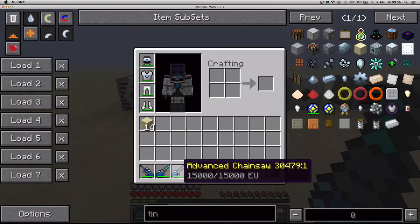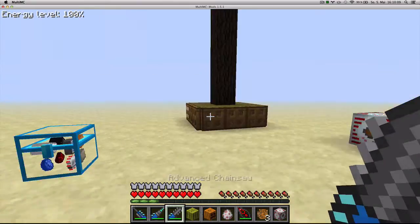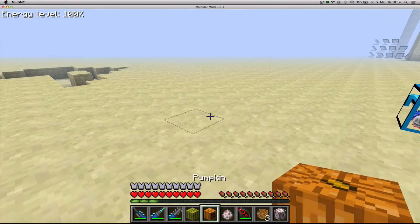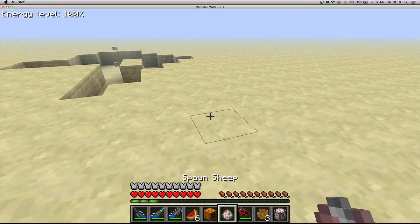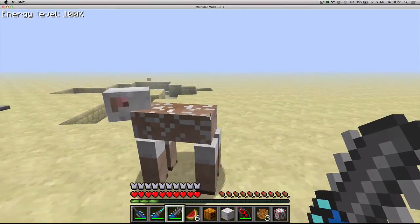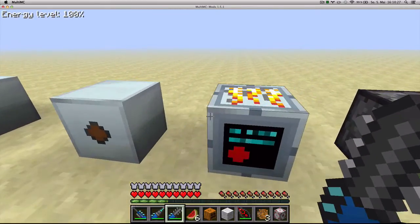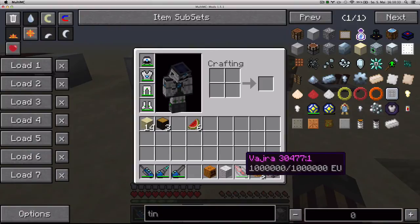There's also an upgraded version of the Advanced Chainsaw, which you craft with 3 overclockers, 2 advanced circuits, a normal chainsaw and 1 diamond. The chainsaw is made to cut wood and can also cut pumpkins and melons really fast. It can also be used as a shear by right-clicking — if you left-click you're going to kill the sheep. It's also a really good weapon with quite a lot of damage and packs quite a punch.